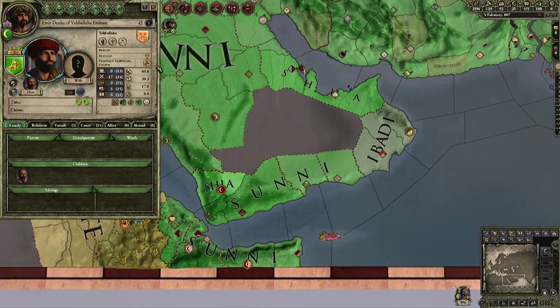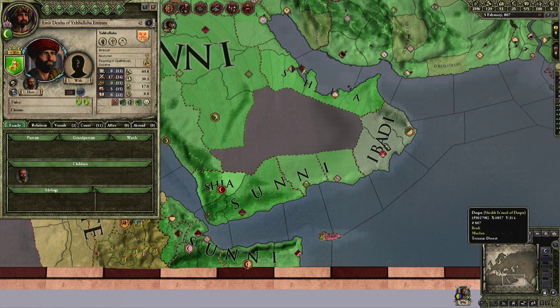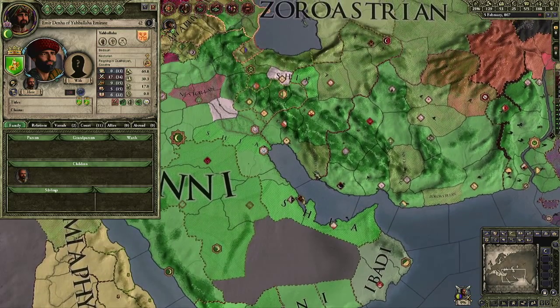Here's the Nestorian cross. And Ibadism has now been turned into a full religion — it's no longer a heresy either. So it's now Sunni, Shia, and Ibadi.